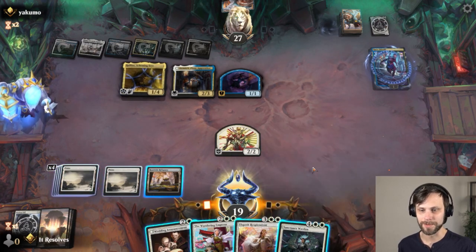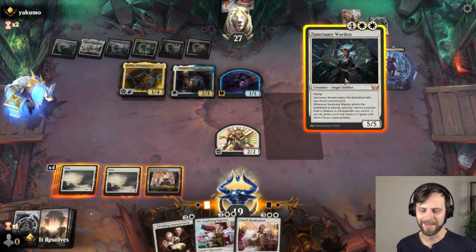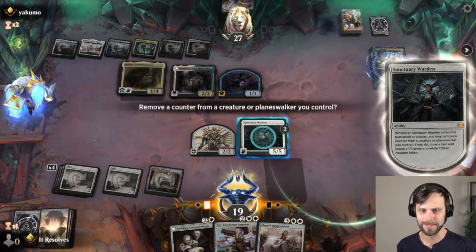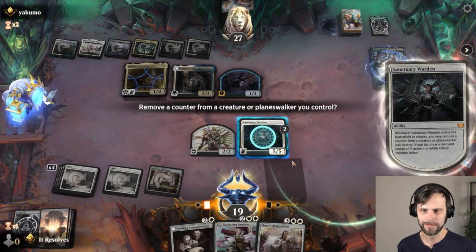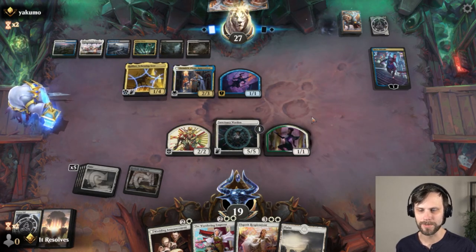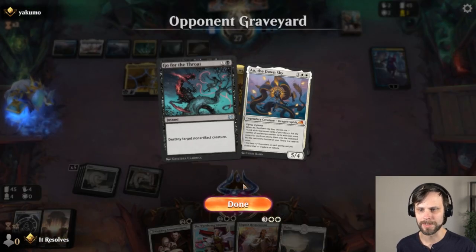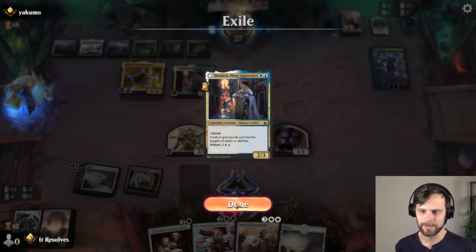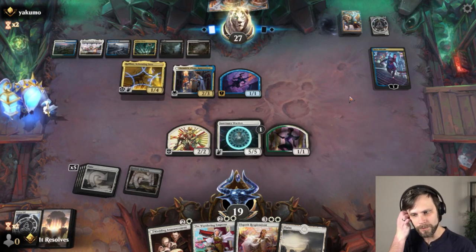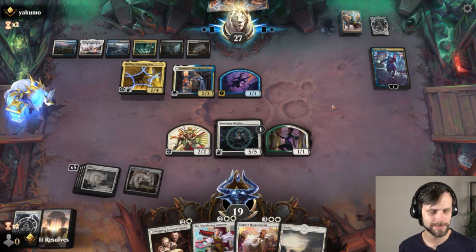It might just be Sanctuary Warden, honestly. It's just a really good card. I think I'd just go for Sanctuary Warden — it's just going to be difficult for them to deal with. I will remove one counter. The only reason I'm okay doing this is they've only got two cards in hand at this point. They had a Go for the Throat — that's it so far as far as removal goes. So we might be able to get them here. We also have the Wandering Emperor to deal with the unblockable token, and this also threatens Kaito Shizuki quite well.